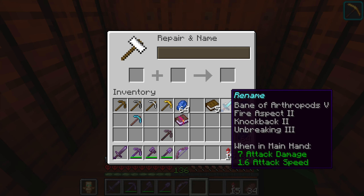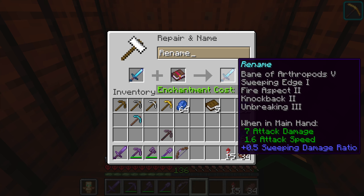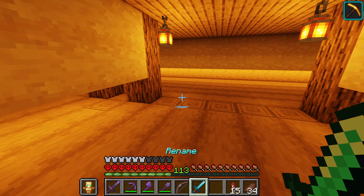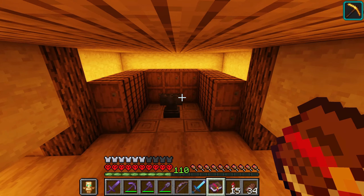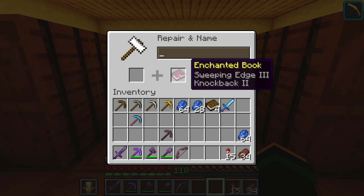Just because you can combine everything into a single book doesn't mean you should. Adding that monstrous book to a sword costs 23 levels, and any enchantments incompatible with the sword — which is most of them — get stripped out. Sharpness 5 also gets removed because it's mutually exclusive with Bane of Arthropods. Be careful combining everything into one book, as it gets very expensive, and if it exceeds 39 the anvil won't allow it at all. Be conservative with anvil use.